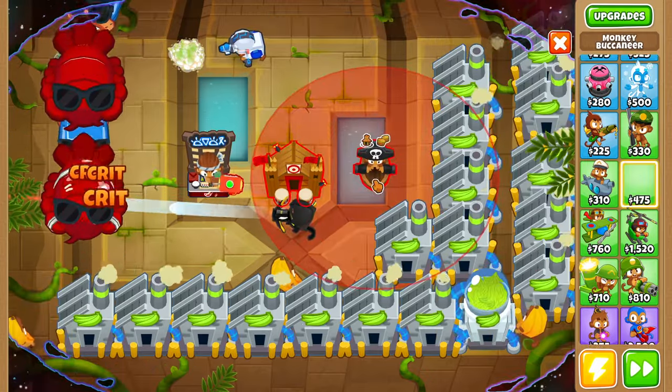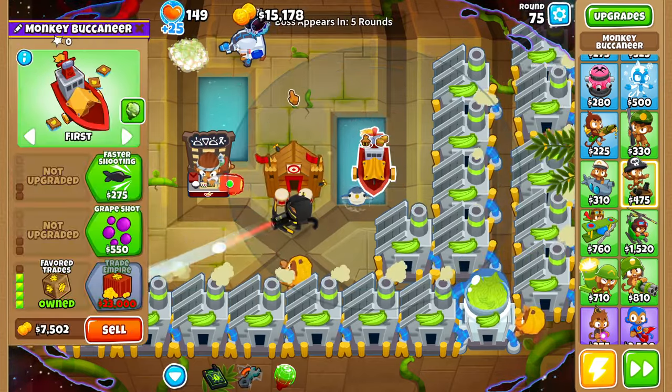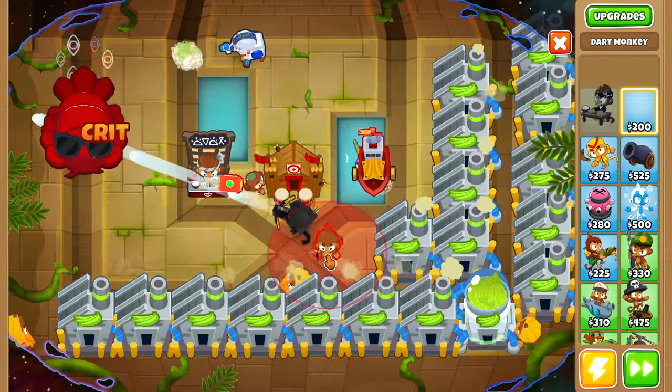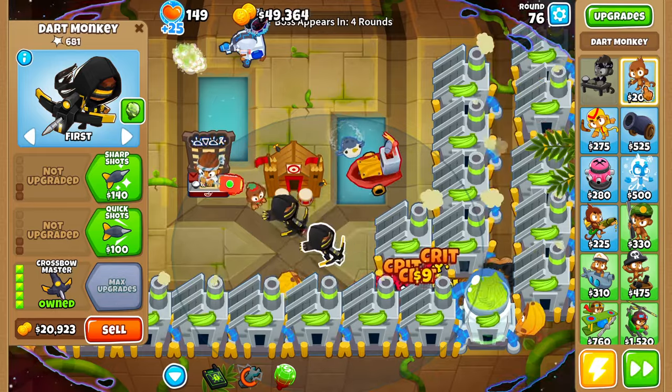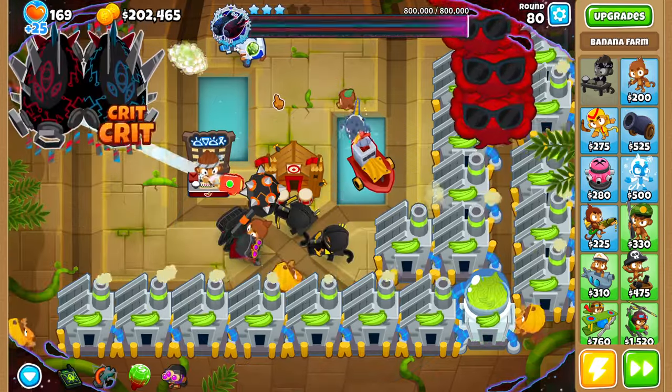Then we want to grab a monkey buccaneer, place it right here, and upgrade it up to flavor trades. Next, we grab our dart monkeys and upgrade all of them up to a crossbow master as well as the other tier fives we need for the apex. Round 80, here's the tier 3 boss.